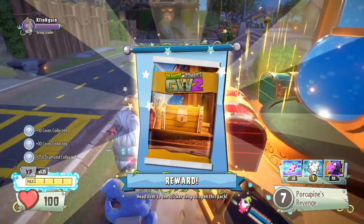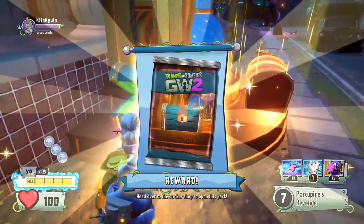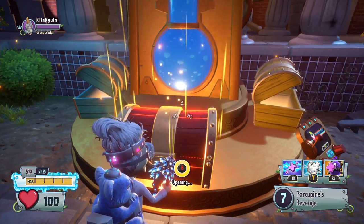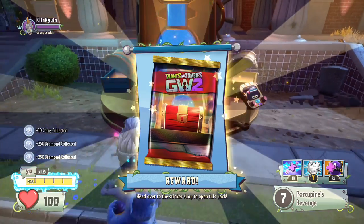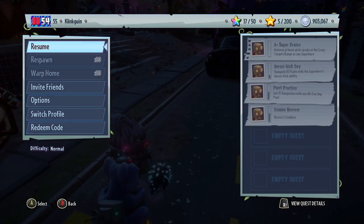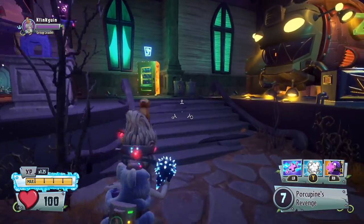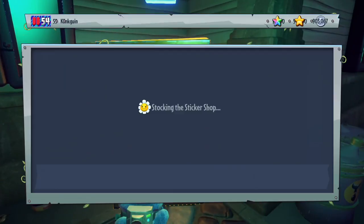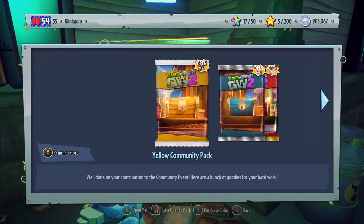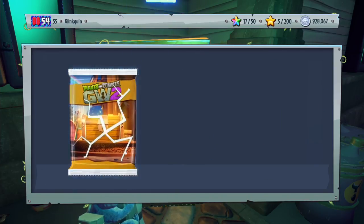We're going to be getting coins, the blue community pack, and the special item. Let's go ahead and open this chest to get our sticker pack and some extra coins, then over to the blue chest for another sticker pack, and then we'll open up the red chest to see what our special item is going to be. After that, we'll warp home and open up these sticker packs — and also on PS4, since I managed to get enough vanquishes there too. Let's go to our gifts and open up the yellow one first.